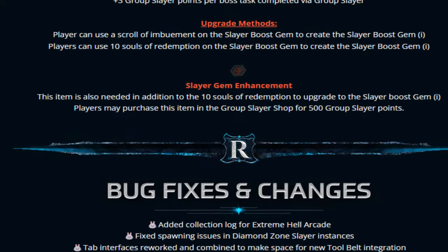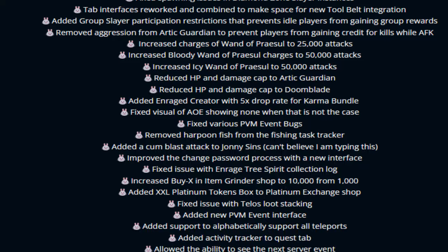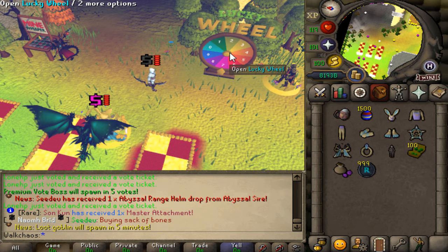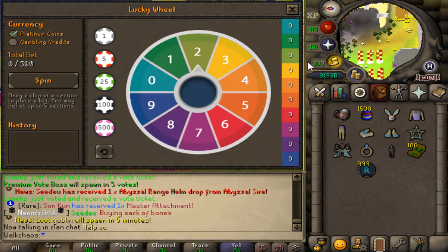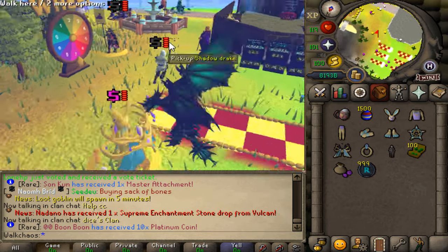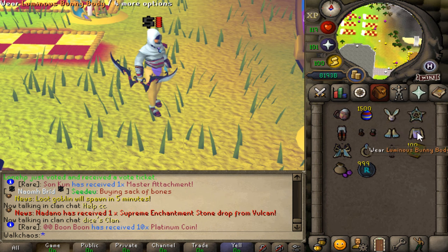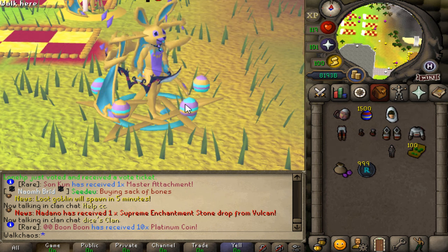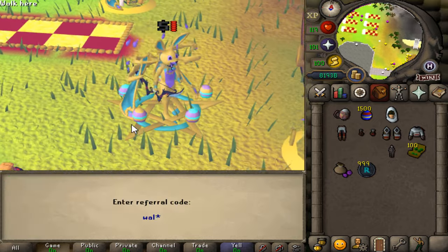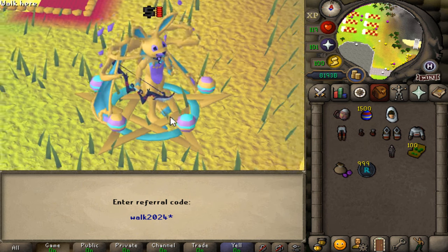What an incredible update once again! Join Redemption with the links down below — I'm fully addicted to the wheel and all the new dicing and gambling games, and we'll definitely be doing a video on those next week. Get excited and start grinding the Easter event — those limited Easter items are absolutely insane, do not miss out! When joining for the first time, type 'colinconrath' into the chat and use code 'walk2024' for a beautiful starter pack. See you all online!